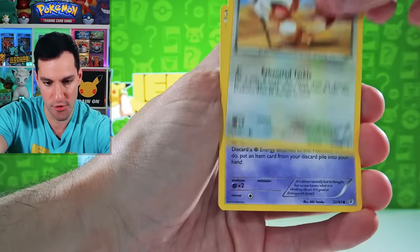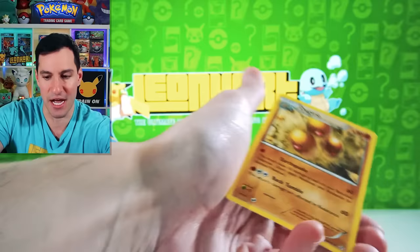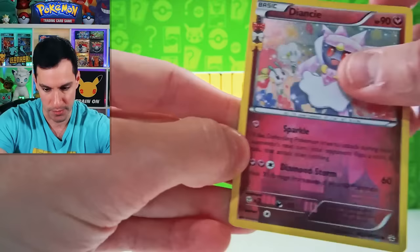Was that Slowpoke a reprint from Team Rocket? I never noticed that — it's been a while since I've opened it. The reverse and a Dedenne. But wait — a Dugtrio! So a Radiant Collection Dedenne with Disney's Castle below it. Not too bad.